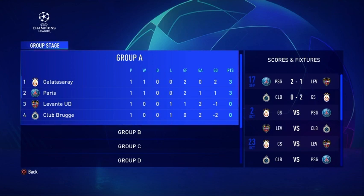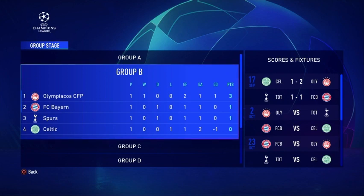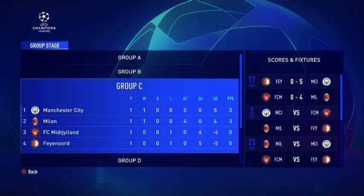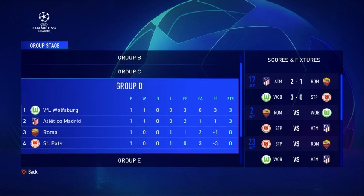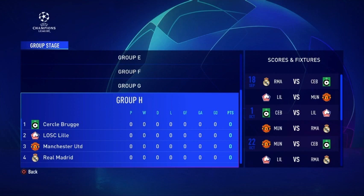So let's see — PSG won. Levendon United lost. Club Brugge lost. Who won in Group B? Olympic Guns won, they beat Celtics — no way, Celtics lost. And Spurs and Bayern Munich drew. Group C: Manchester City — dang, they killed Feyenoord. And Milan beat FC Midton. Group D: Wolfsburg — dang, they killed St. Pat's. And then Electrical Enrollment 2-1. And Groups E, F, G, and H did not play today. Dang, there's two blowout games, man.